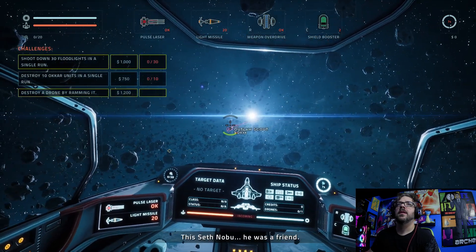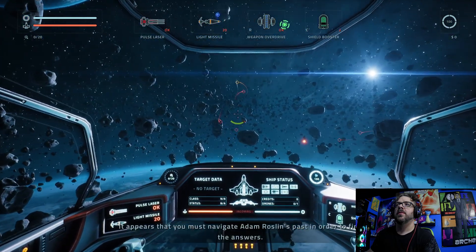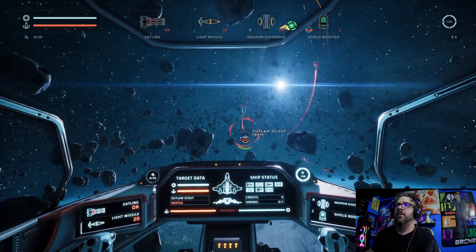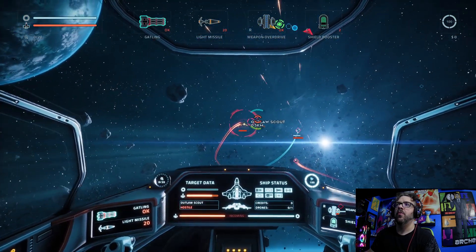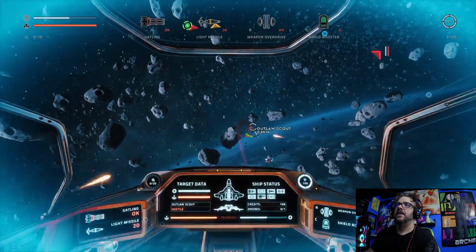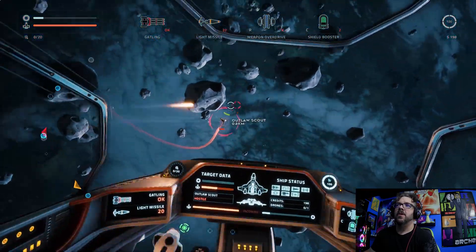This Seth Nobu — he was a friend. In which case, next time you could perhaps convince him not to shoot at us. If only I knew what my original did to make him so angry. What did he mean by betrayal? There's a lot of fighting going on here. I just need to put the pieces together. And my weapons are back to normal. If I aim for that, that'll show where they're moving to. So I should not be aiming for the ship — I should be aiming for that. That is so good to know.